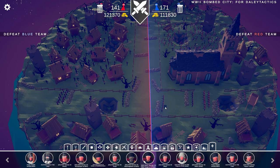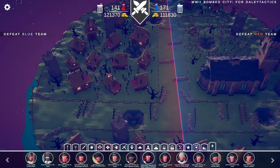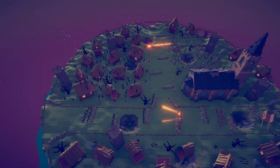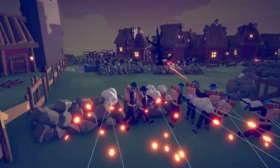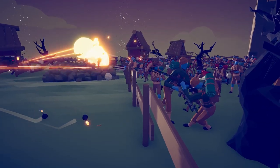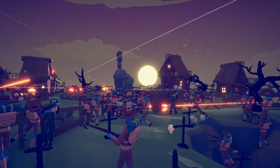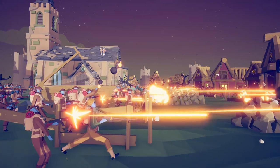For the final battle, this was actually made for me — it's called World War II Bomb City for Daily Tactics. Thank you so much to the person who made this. We have the British on the right side with 171 soldiers — stronger in numbers but each worth less — and the Germans on the left, lesser in numbers but with more elite soldiers who cost more. It's a really cool city with some pretty cool trenches. We have British Commonwealth forces including New Zealand infantry, Australian snipers, Indian soldiers, and Maori soldiers.